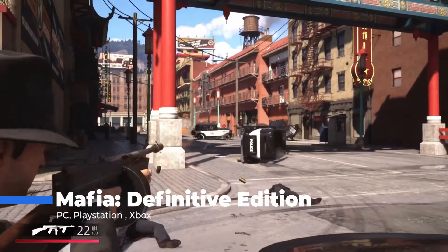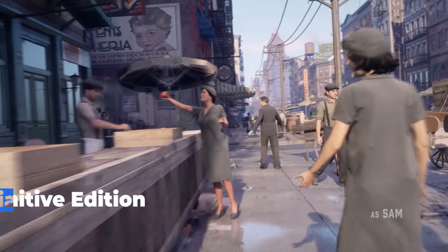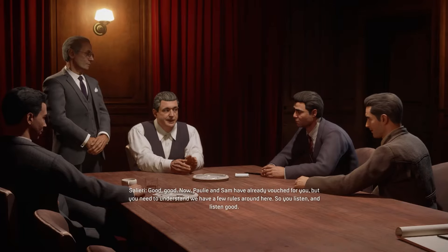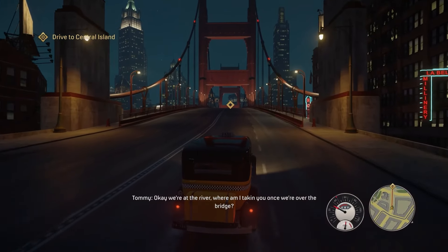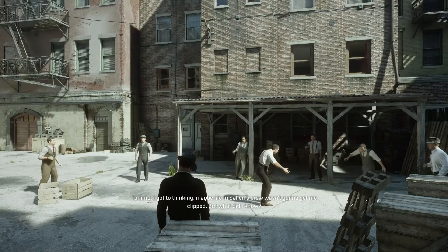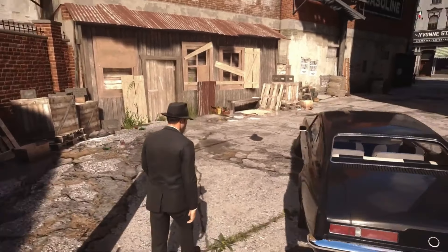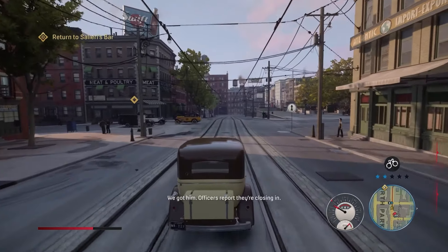Mafia Definitive Edition. Let's talk about Mafia Definitive Edition — you've gotta play this game before you die. Made by Hangar 13 and released in 2020, this game is all about 1930s gangsters. You play as Tommy Angelo, a cab driver who gets mixed up with the mob. Imagine driving through a city that looks like an old gangster movie — the graphics are amazing and the city feels alive. The story is like living in a mob movie. You start with small jobs for the Salieri crime family, but things get intense fast. The characters are great and you really get to know Tommy. The voice acting and cutscenes are awesome and pull you right into the story.